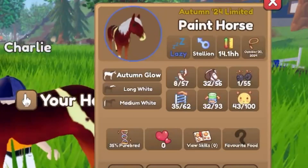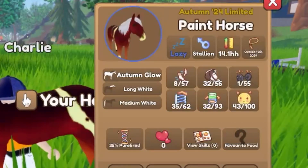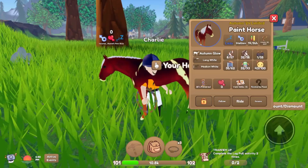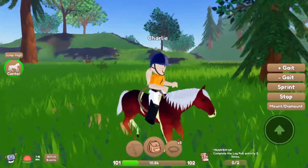He is an Autumn Glow Horse with a long white and medium white tail and mane. He's a lazy stallion, only 14 months, so he's quite small — almost like a pony — and I just caught him today! Now I need to go find someone that I can talk to so I actually know what I'm doing in the Halloween event!